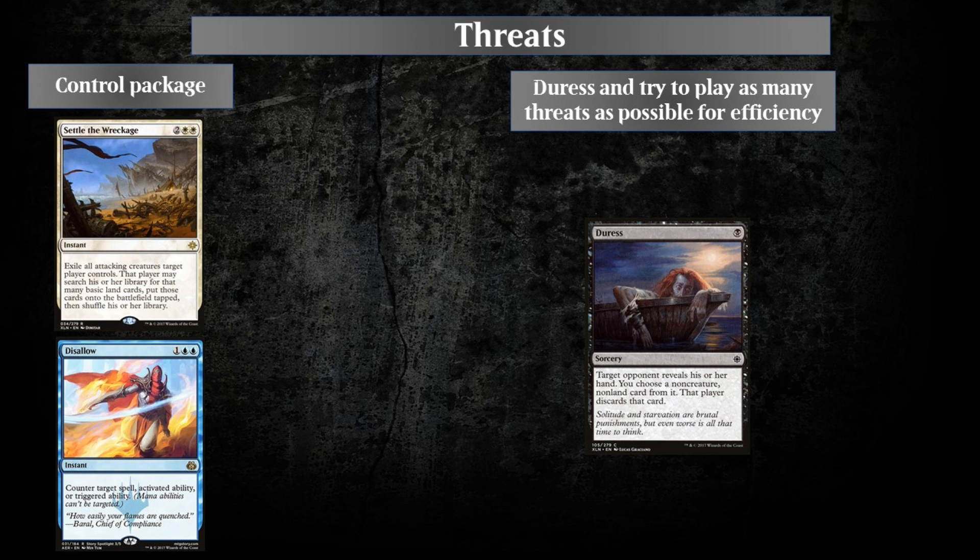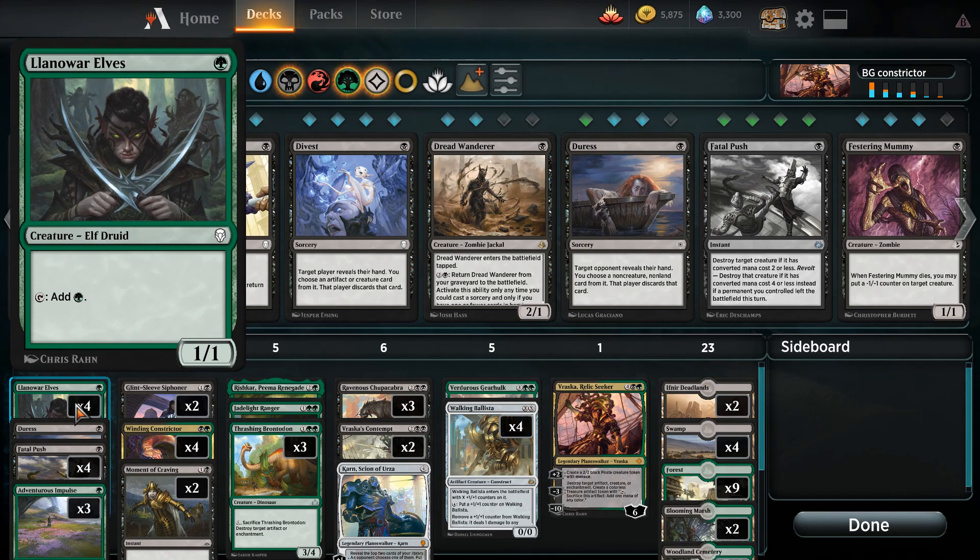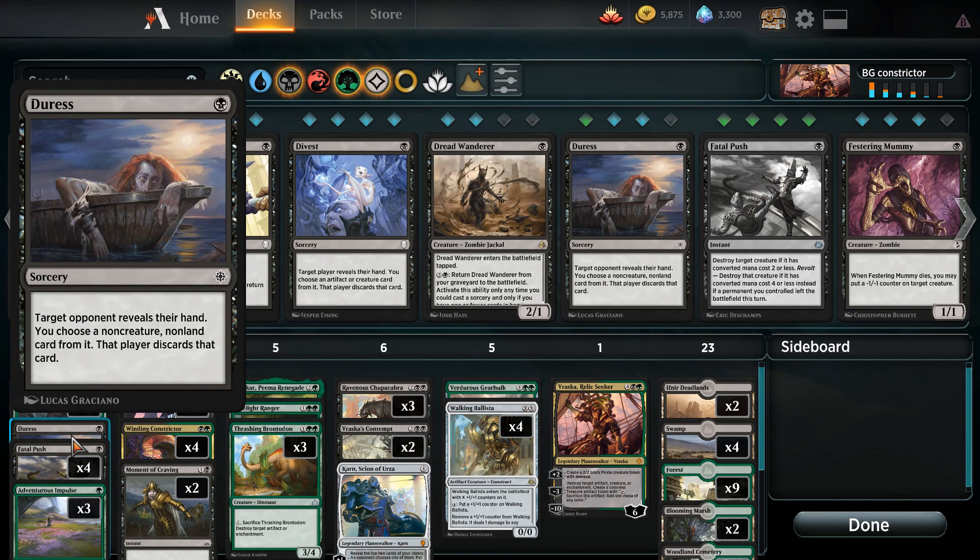Now let's discuss the package cards in more detail. Since we're using green, we have the usual suspect: Llanowar Elves, which allow us to ramp into our other spells, and if they get removed that's not such a big deal for the deck. We've got only one Duress main board that allows us to discard a non-creature, non-land card of our choice from the opponent's hand. If you are facing control decks a lot, you probably want to run two main board, but probably not many more.